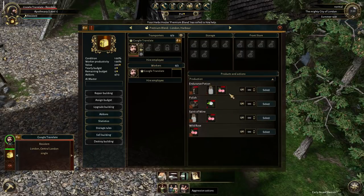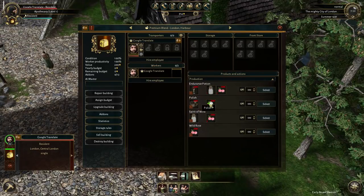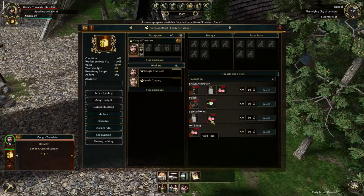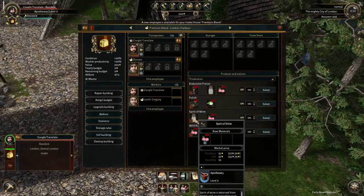Oh look at this - we can make endurance potions now. We can make polish. What does that do? It sells for big money! The only thing it needs is two jasmine. I wonder if we can forage for jasmine. We can forage for wild roses, and with wild roses we can get spirit of wines over here, which is pretty good.